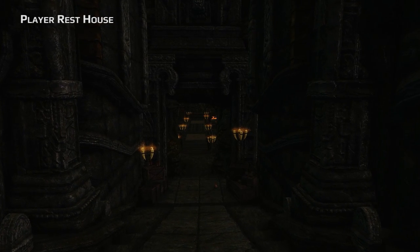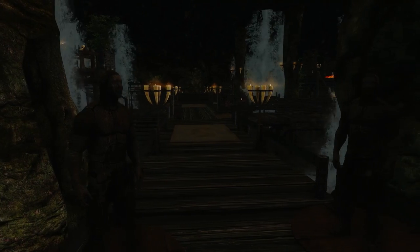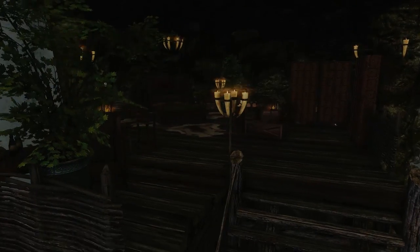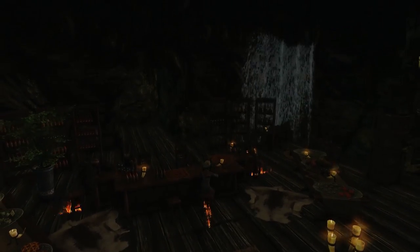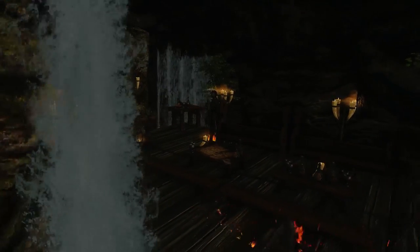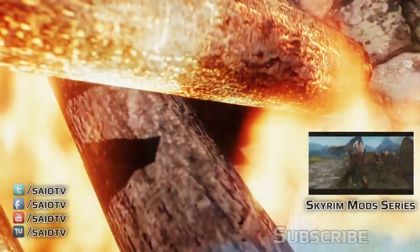This is the player rest house — kind of your own house in this town. You have two companions at the start, and your personal area is beautifully designed. The more I look at it, the more I don't understand why this got no attention. It's really awesome — maybe removing the fire effect on the NPCs would help, but it didn't bother me.